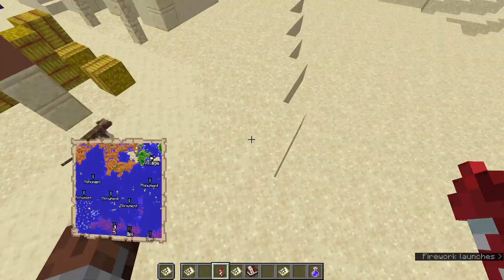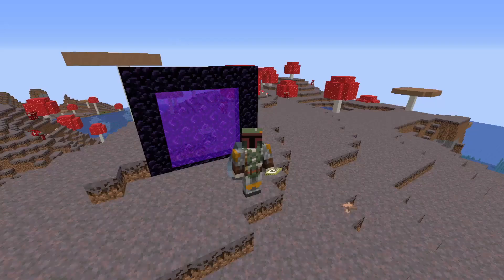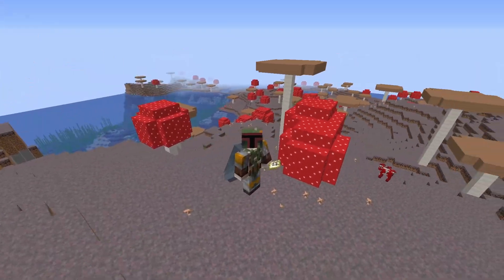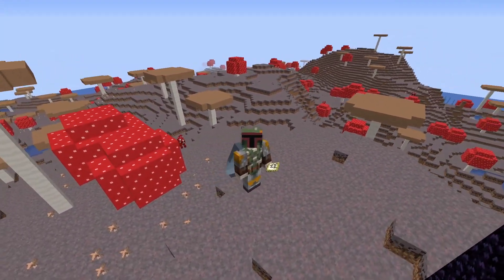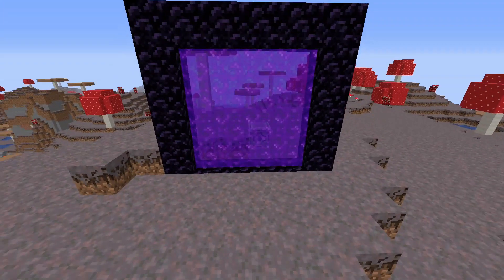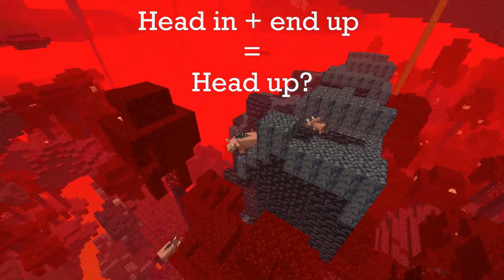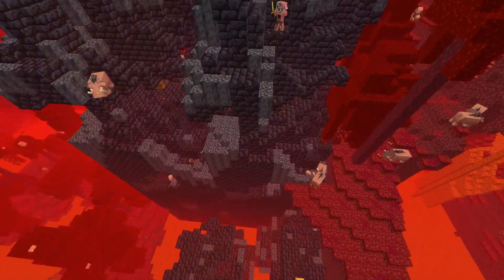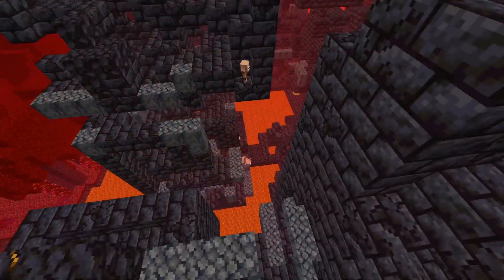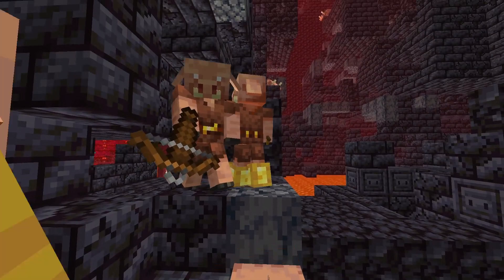Probably the easiest access to a village you'll have is this little desert village up here — sand, village, and cats too. I also wanted to show you a perfect spot to build a nether portal if you want to end up right next to a bastion. Look for the spot on top of a hill with a big red mushroom next to a brown mushroom — I'll have the coordinates in the description. Build a nether portal there and you'll end up right next to a big bastion where you can get your loot and make friends with the piglins and brutes.